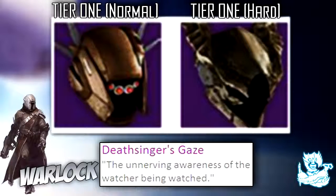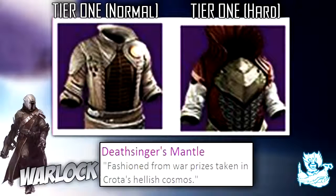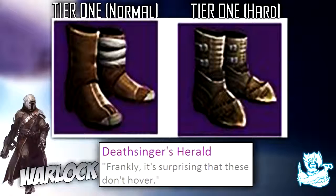These things look absolutely incredible and badass. The chest armor is called Deathsinger's Mantle, the gauntlets are called Deathsinger's Grip, and the leg armor is called Deathsinger's Herald. Then we have the class item called Bow and Circlet.